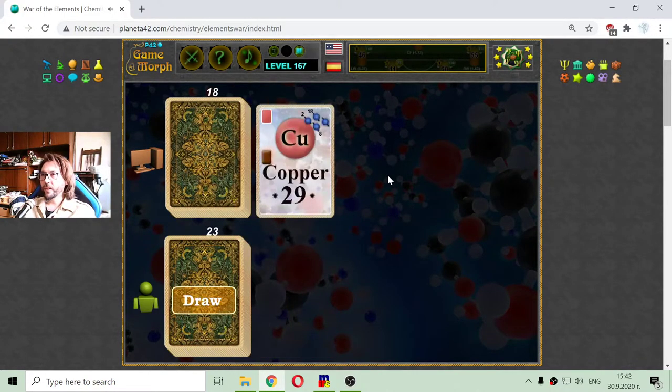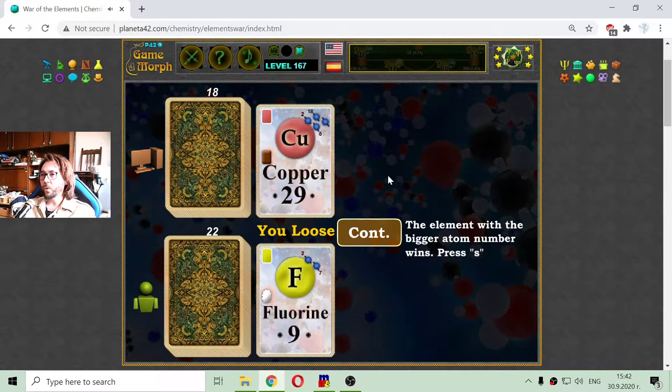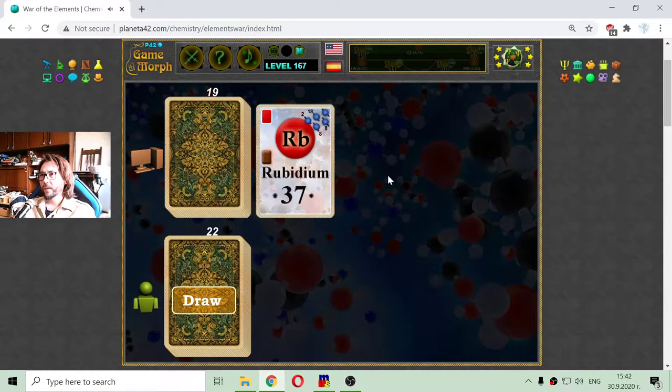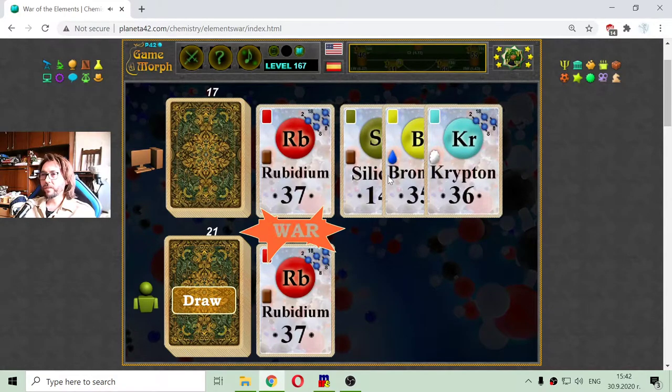I won that. This is copper, a transition metal, and I have fluorine, a nonmetal. Now the computer plays a powerful card — this is rubidium, which is an alkali metal. And I play two, so we have a war.